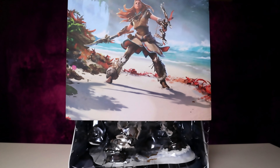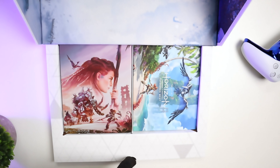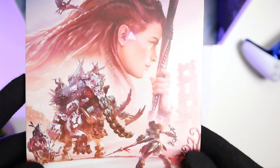Taking the sleeve off, the first thing you'll see is this massive statue which we'll get to in a second, but to start with let's open up the drawer underneath to reveal the steelbook and the mini art book that are included as well.